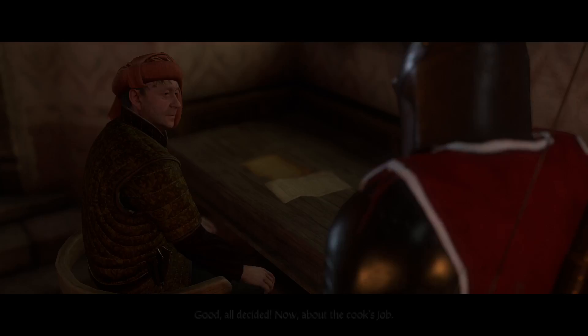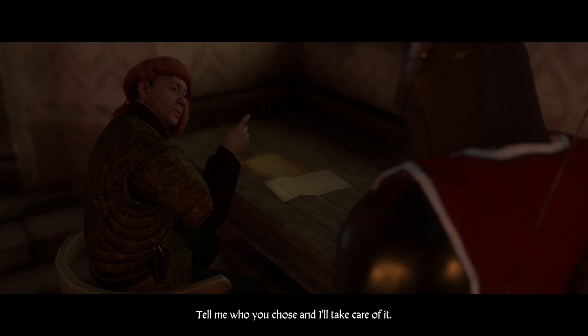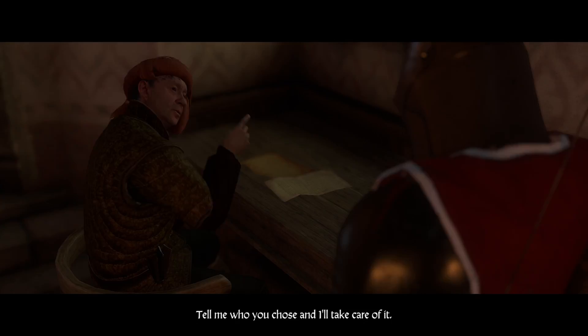Now, hopefully you would have gone and spoken to Agnes in the church and convinced her to do it. I chose a cook as well. Agnes — I chose old Agnes for the cook's job. I had a job convincing her, but glad to hear it. I'll have to drop in on Hagen for lunch sometime.